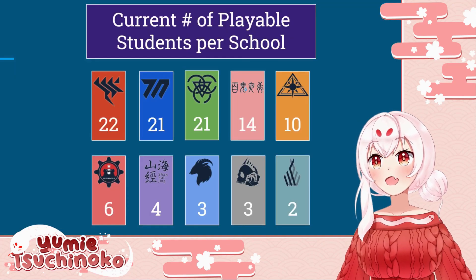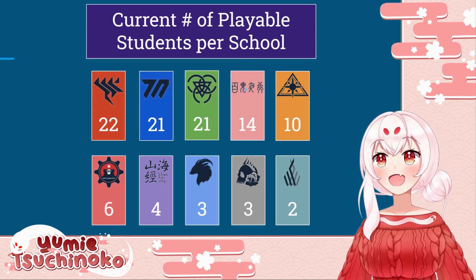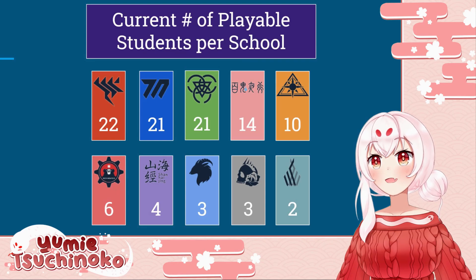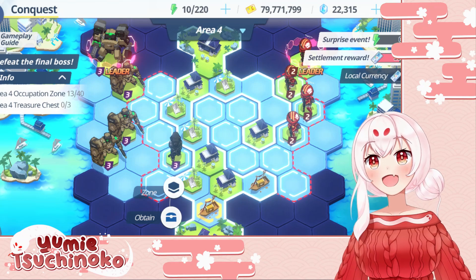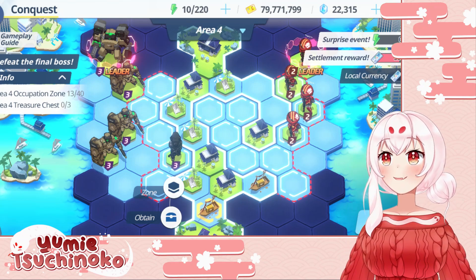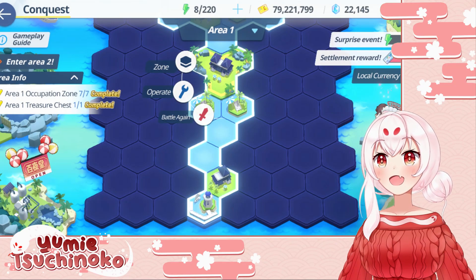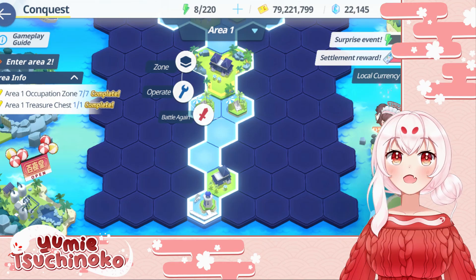Additionally, because individual battles had bonuses for using students from particular schools, this game mode was more punishing for players who didn't have a large roster. Some schools have a wider cast of characters than others, which meant that even late game players sometimes struggle to complete the harder challenges. As a result my assessment of conquest is a little more lukewarm than allied operation, but I think there is enough potential that I hope the Blue Archive team refines this more in the future.